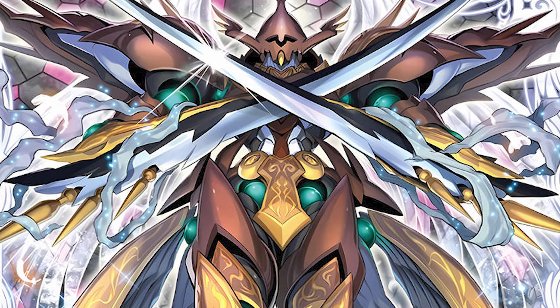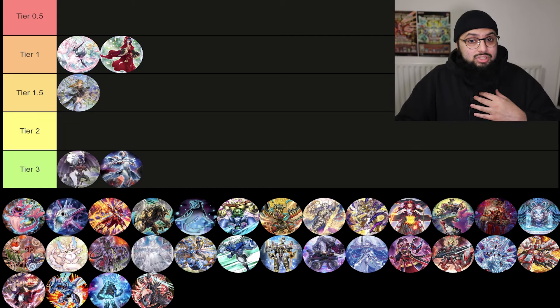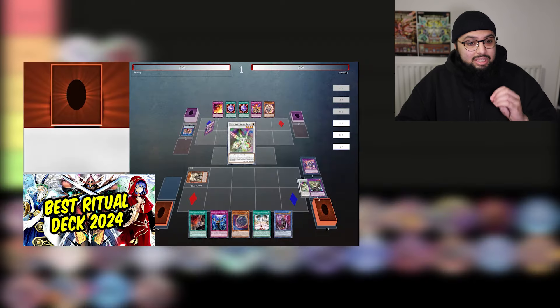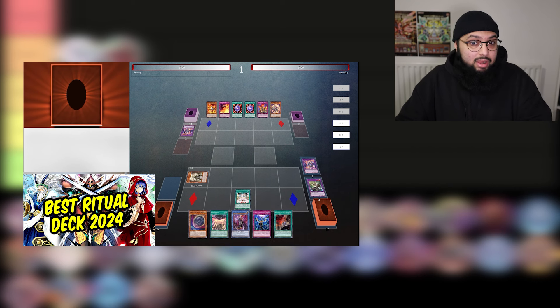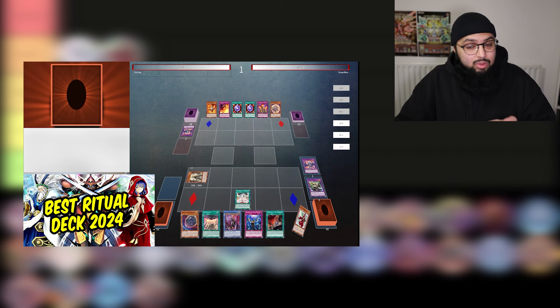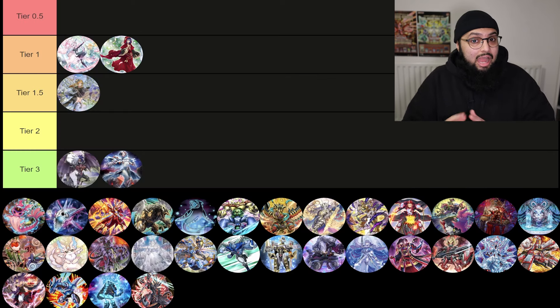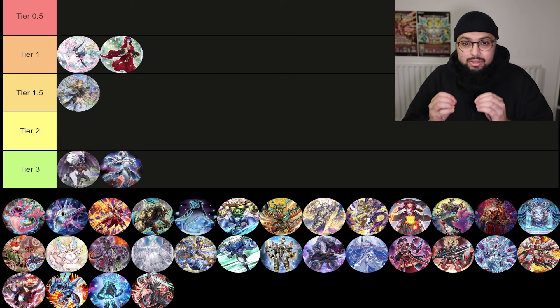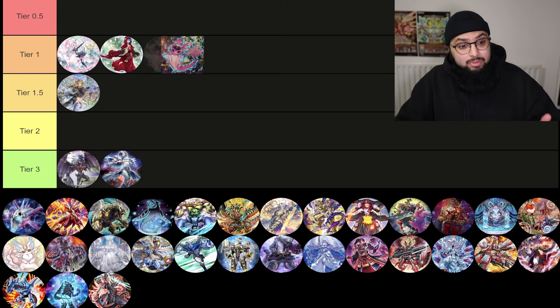Next up is Silent Force — I'm putting this in Tier 1. A lot of people don't really understand how this deck works, and on paper it looks really basic, but the simplicity and efficiency of this ritual strategy makes it a powerhouse. You can run a lot of non-engine and get away with it. You can play through Droll, play through Anti-Spell, and I will be posting a video soon with duel commentary over Silent Force showing more nuanced gameplay against things like Anti-Spell — it is crazy.